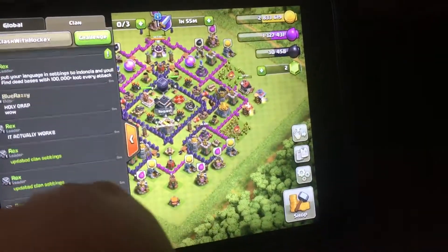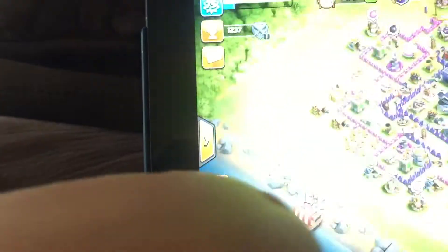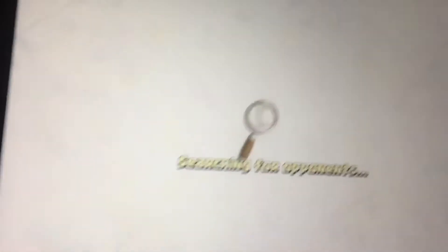The only reason it works is because I have my clan location set to Indonesia. If I change it back to English and set location to international, watch me get crappy bases — I swear. See, he only has a little bit. Nobody wants that — everybody wants 300,000 plus. He has terrible loot. This dude has an okay amount, not too good.